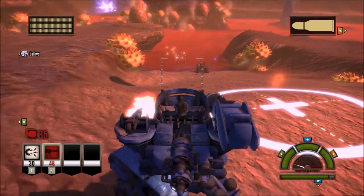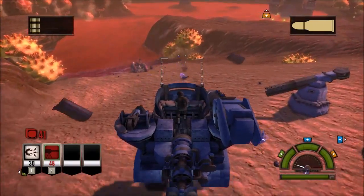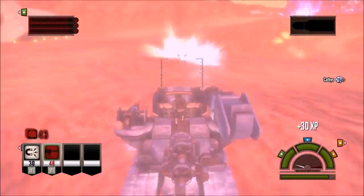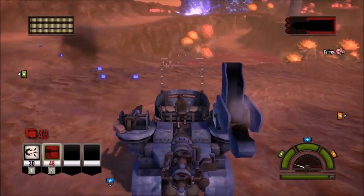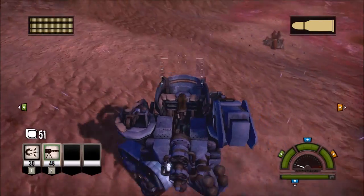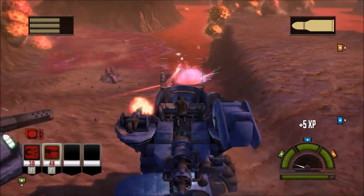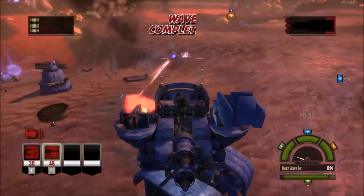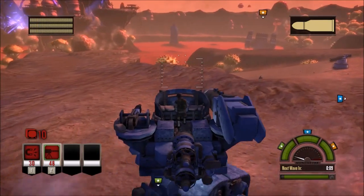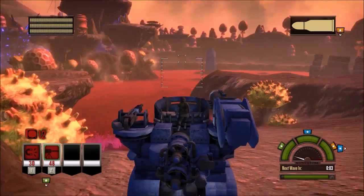I can only put one turret in each location at the moment. They're after me alone. Oh boy, this blows. Get a machine gun down here. How the hell do I activate these decoys? That's kind of what I need to know at the moment. Let's just walk over to that one and see what happens.